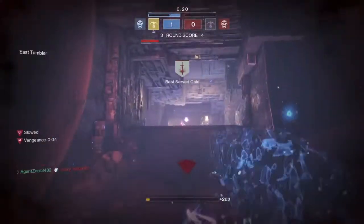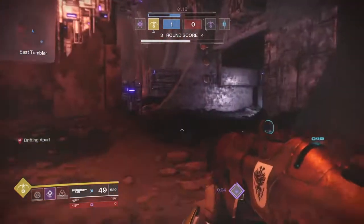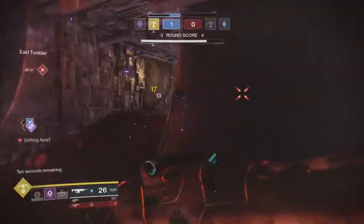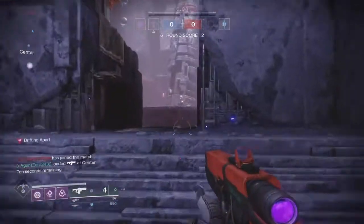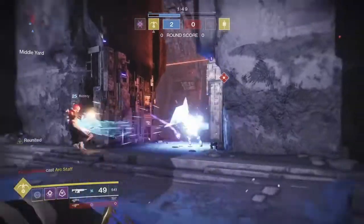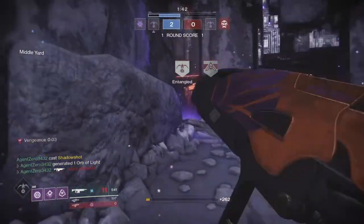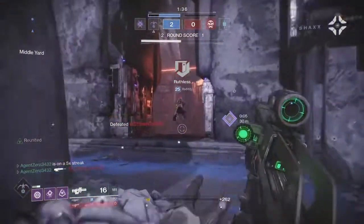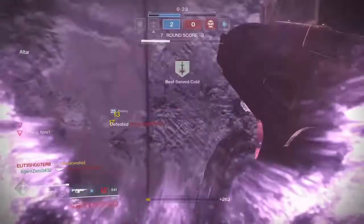Some people are going to ask why Martyr's Make — you have so many other good auto rifles in that energy slot category. Well, it is 2v2, and for Martyr's Make the lower the magazine goes, the more damage you're doing. There are going to be a lot of times where you're not going to have the opportunity to reload because you're getting into a gun battle with those two enemies. As your clip goes down, you're doing more damage to your first target and then your second target. That's why I recommend Martyr's Make — I think it's definitely set up for this, but that's just my opinion. There are many good energy auto rifles you could go with, but I prefer Martyr's Make for this scenario.